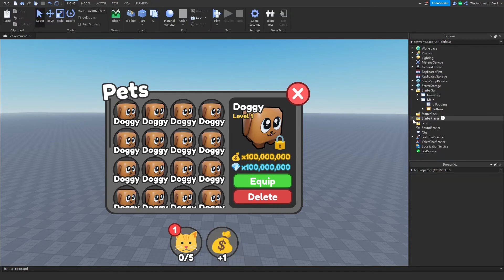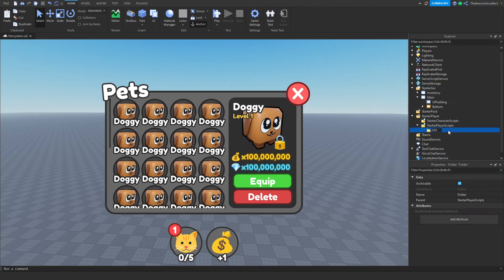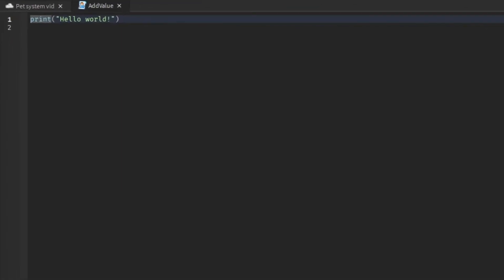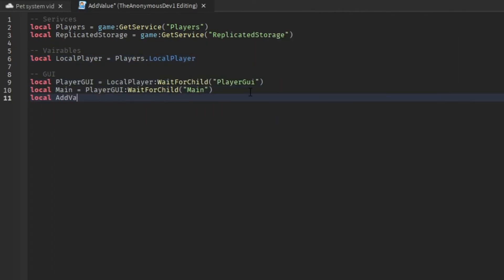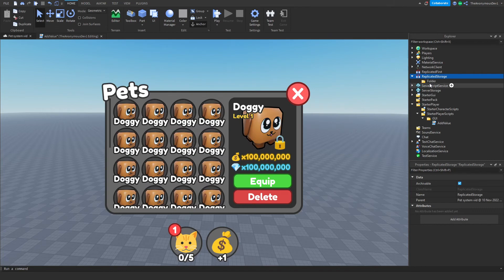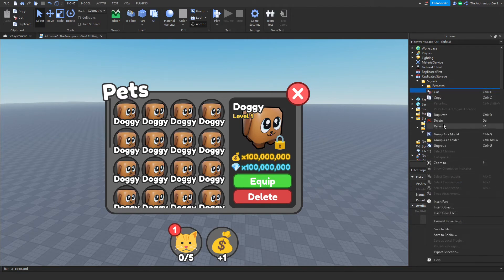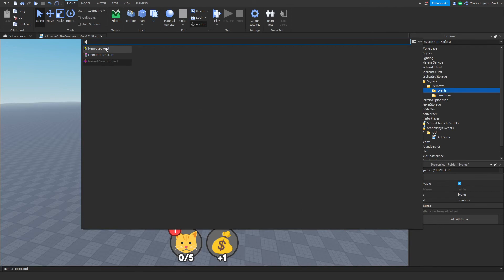Go into StarterPlayer StarterPlayerScripts, insert a folder named 'gui', and inside that insert a LocalScript named 'addCash'. We also need a RemoteEvent: go to ReplicatedStorage, insert a folder named 'Signals', inside that a folder named 'Remotes', and inside that two folders named 'Events' and 'Functions'. Inside Events, insert a RemoteEvent called 'add value'.